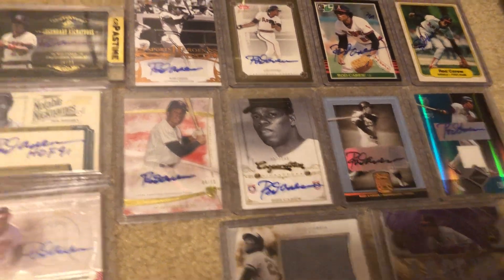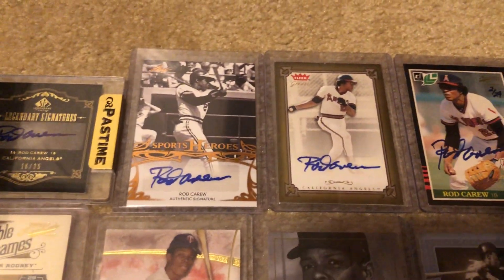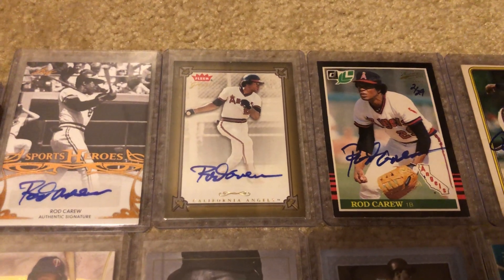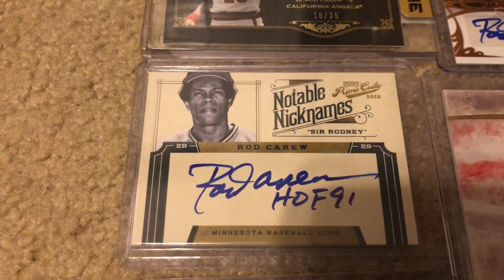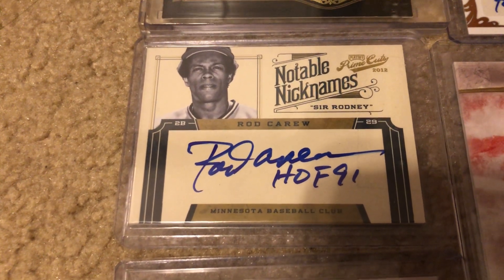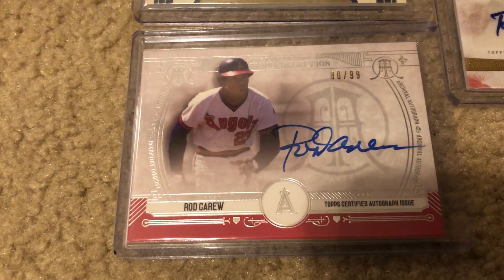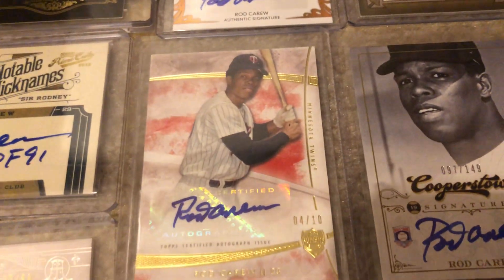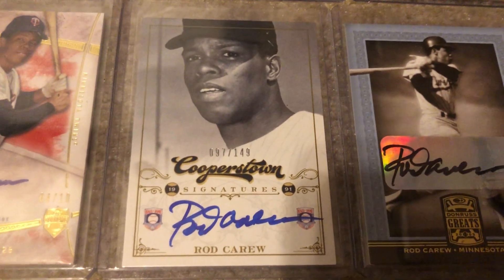Up here I just have a bunch of random autos. I have a bunch of Rod Carew autographs — there's a Legendary Signatures from SP, a Leaf. Rod Carew autographs can be found pretty easily. There's a 2000 or 2002 Fleer Greats — I can't remember the year — and a Leaf buyback card. There's an '82 Fleer signed notable nicknames, 'Sir Rodney,' and he just put Hall of Fame on it, which is fine by me. Great on-card autograph from Prime Cuts, a Topps Museum Collection on-card auto — beautiful — and what I think is a Tribute auto, number 10, sticker auto. And I love these Cooperstown autos.